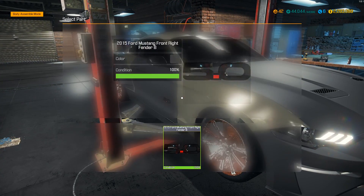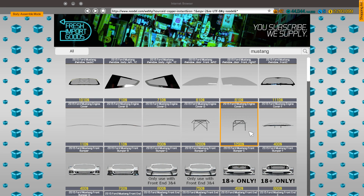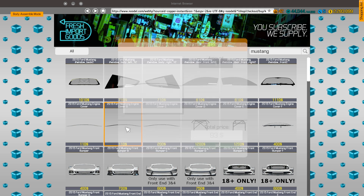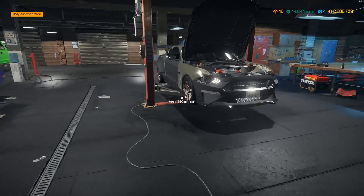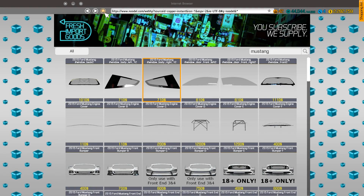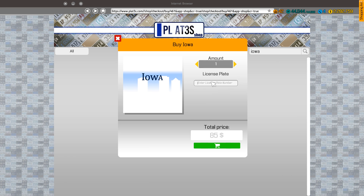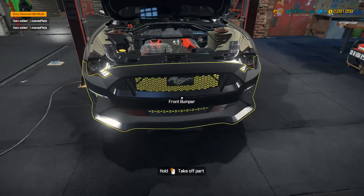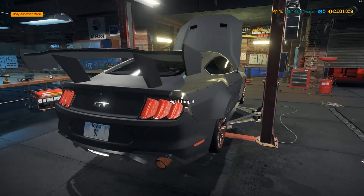We also have an engine cover to put on — let's find those. They're just bars, so we'll try the GT version. We're now at 92% complete, which means we're missing the license plates. We'll grab some Iowa plates and call them 'GT.' With two plates installed — 100% baby! Now let's check what wheels we have on here.